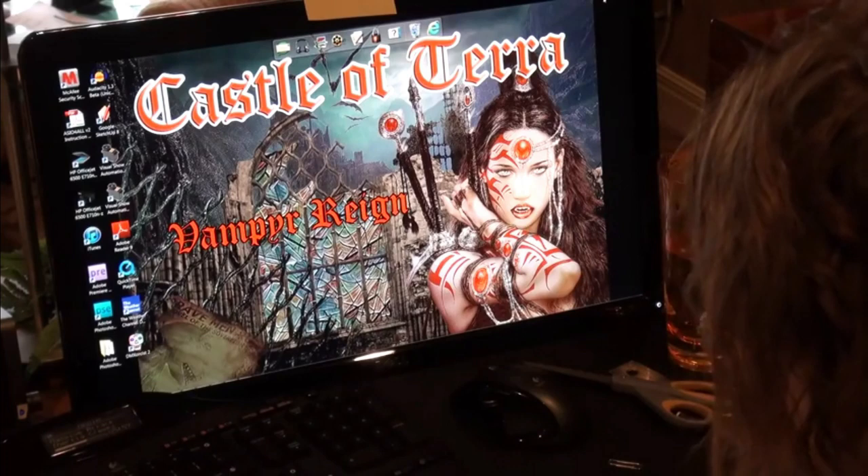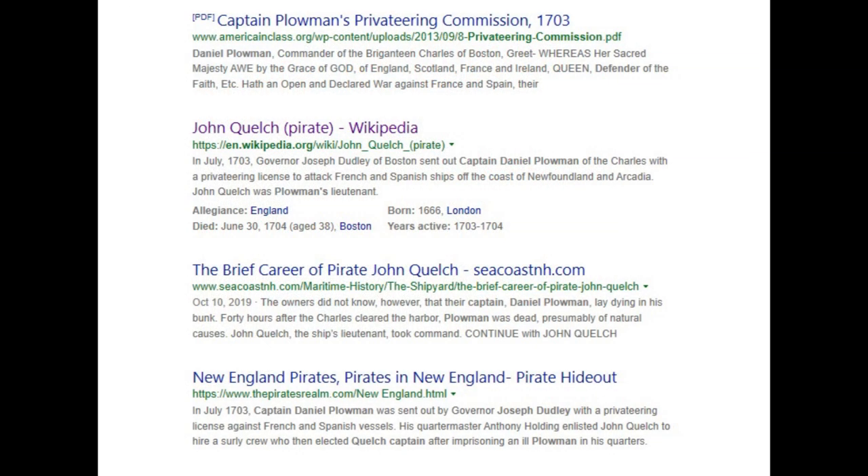I always just ask the person I'm making a tombstone for to give me a theme — that's it. Chris had picked Captain Daniel. Typed that into the computer, hunt and pack, and voila, there's a Captain Daniel. Had to embellish his story a bit to make him more pirate-ish, but remember, this is about cheating. Got material for an epitaph.